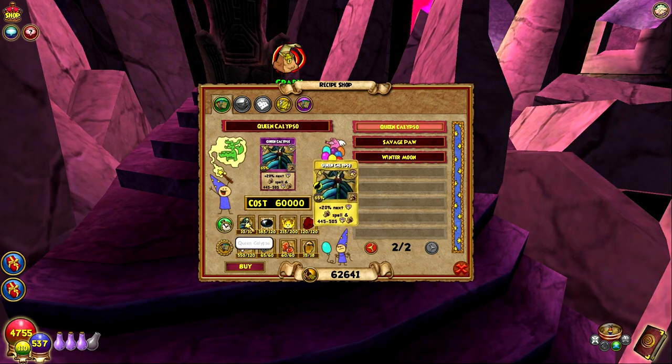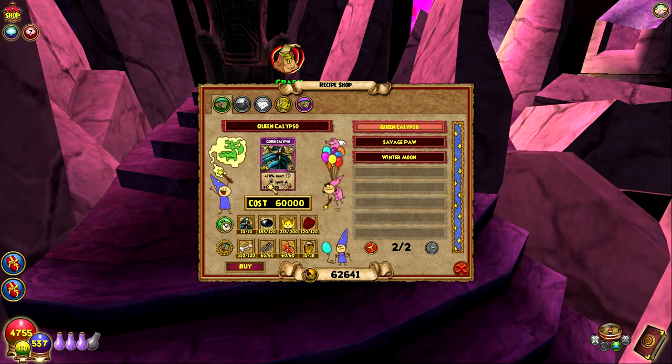I have all of the reagents on me. I just got the 10 Queen Calypso TCs recently to be able to afford this. Seven of them I just found in the bazaar — people were selling them. And then I got one from someone else because I only got like two from my actual pack openings. So that is everything that we need.